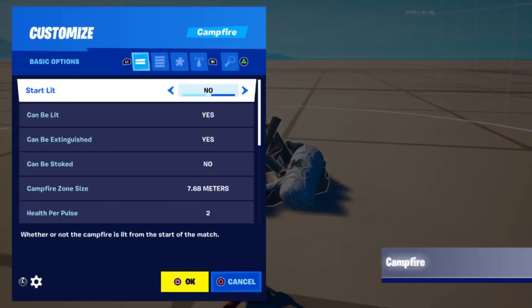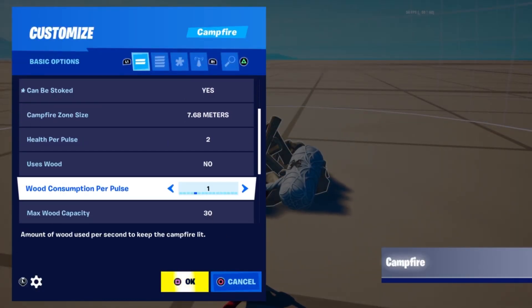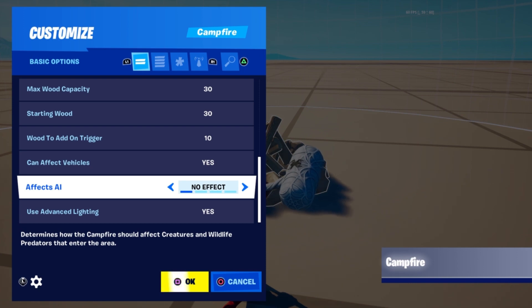Campfires have a brand new setting — now you can stoke them and they affect AI. You can make them repel AI, damage AI, or repel and damage.